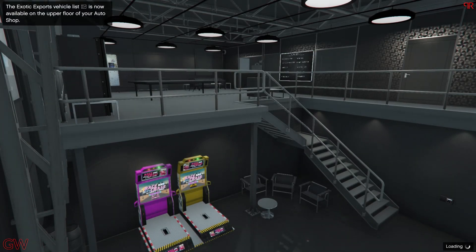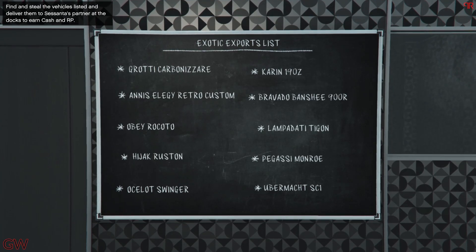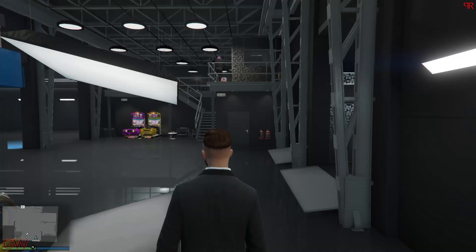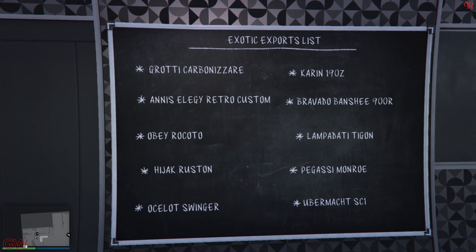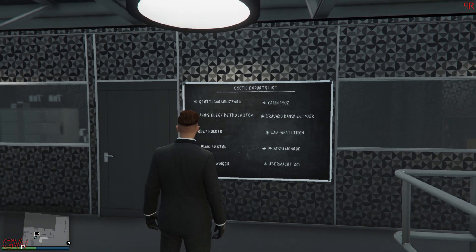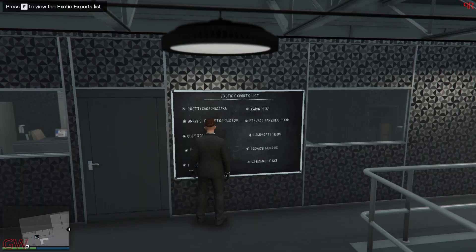For the exotic exports within the auto shop — this is only available once you complete one of the robbery contracts; until then it is locked. Once done, the list becomes available on the wall of your living quarters and updates every single day. You gotta steal these cars and deliver them in free roam. There is also a bonus for completing the full list, so if you want to spend your day roaming the map finding these cars, you can do that for a little bonus.